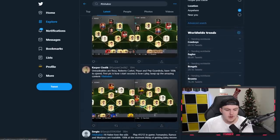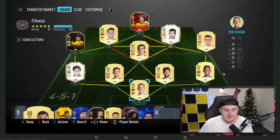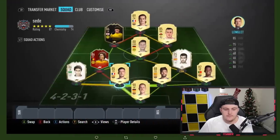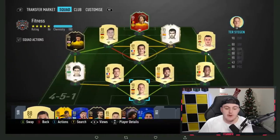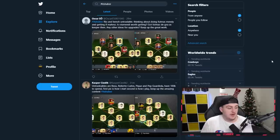The next one is from Kasper Silicek. Untradables are Robben, Roberto Carlos, Pique and Pep Guardiola. He has 100k to spend. The first pick is how he starts, second is how he plays in game. With 100k you're going to find it hard to improve. I would maybe say out of personal preference, Ousmane Dembele at right mid over Bale. Apart from that I'd keep it the way it is - I think this is a very strong squad. You could go with Iago Aspas' scream card over Griezmann. I would say he's a better option, but aside from that, it's a solid, very very nice squad. I think we're going to call it there - I'm hoping this episode is around the 40 minute mark.